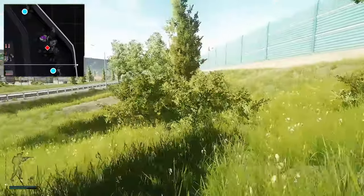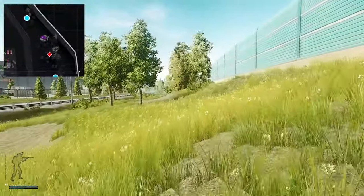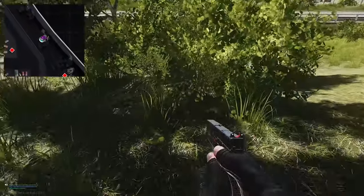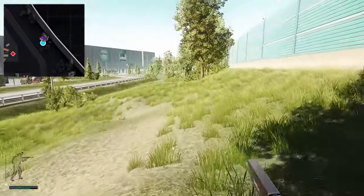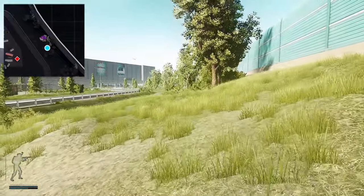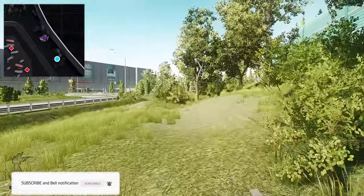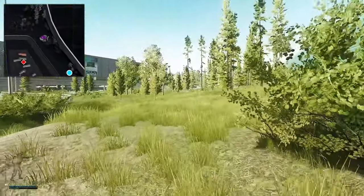Continuing along running parallel again, you get to these two trees with a bush in the middle, and right here is a stash. Now we're going to head all the way in this direction, continuing to follow the wall, to a little camp where there are two stashes directly next to each other.